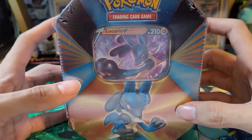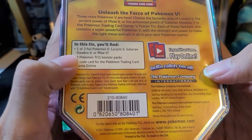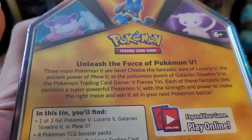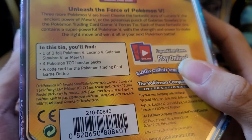Hey guys, welcome back to the channel. Today we're opening up a Lucario V10. This is one of the three V-Forces 10s. We have opened up the Mew one before, the Lucario one, and we haven't opened up the Galarian Slowbro one yet. It comes with four packs and a code along with the promo card. Alright, let's get into it.